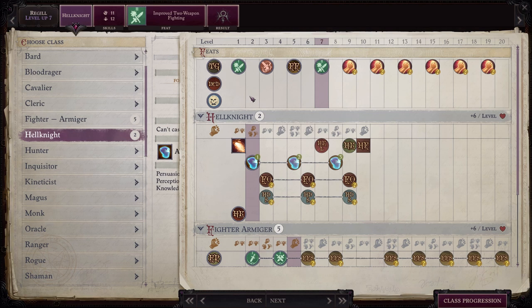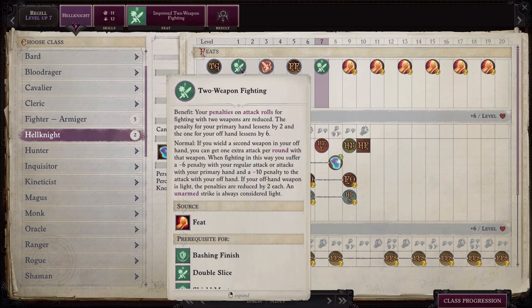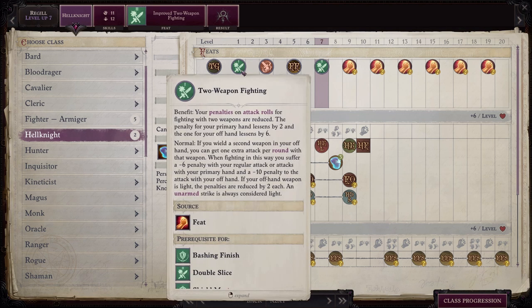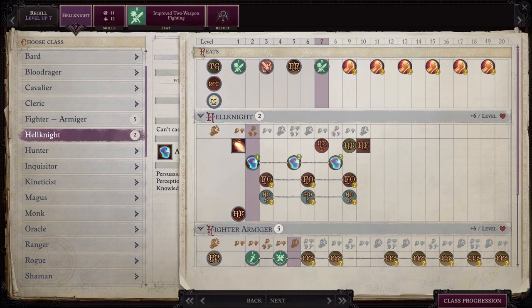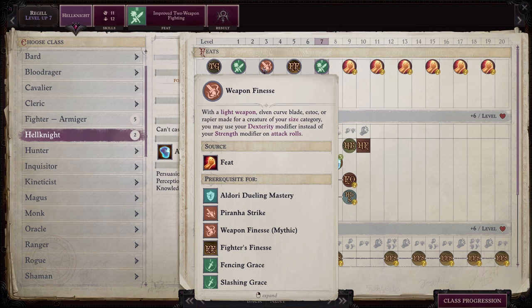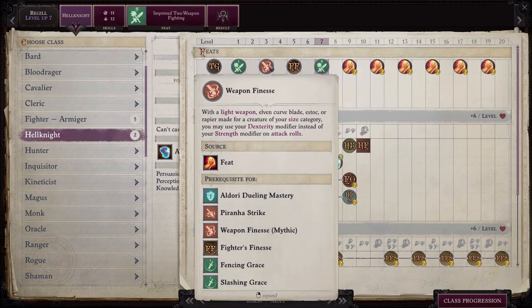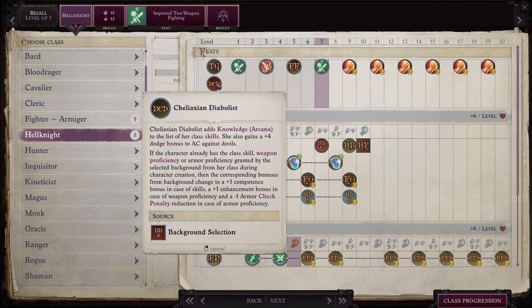Let's look at his starting build. He is going to start with the feats: two weapon fighting, weapon finesse, and fighter's finesse. And that's actually great for him. Obviously we need to go down the entire list of two weapon fighting feats. Weapon finesse is going to ensure that your dexterity modifier instead of your strength modifier is used for attack rolls. Very important for him. And then fighter's finesse makes sure that the weapon finesse feat applies to all melee weapons that belong to the associated fighter weapon group, which allows weapon finesse to actually apply to our gnome hooked hammers. He has the background of Chalexian Diabolus.